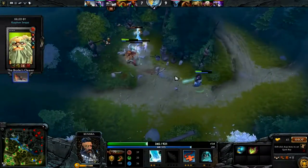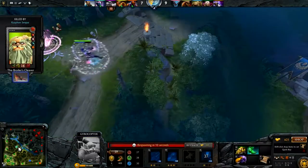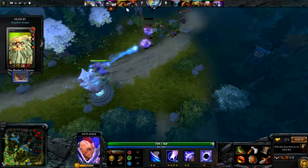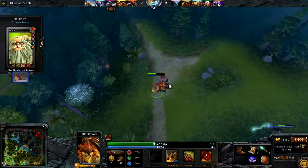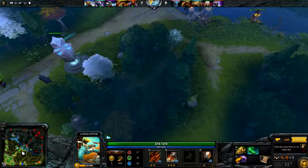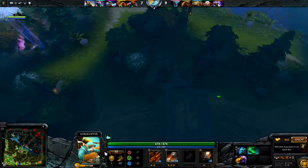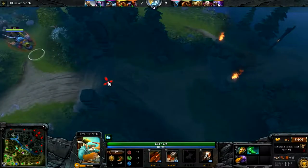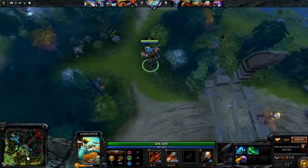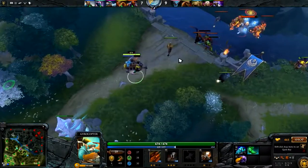Their entire team is just gonna run around raping us the entire game because we have two AFK farming cores. And what does our Bristleback do when we have two hardcore AFK farming heroes? He just goes 0-4 and then AFK jungles the rest of the game. Just dog-shit players everywhere you go - these trash 4K shitlords. There's absolutely nothing you can do about it.